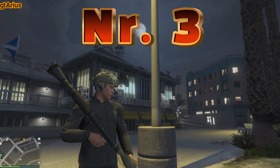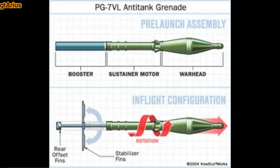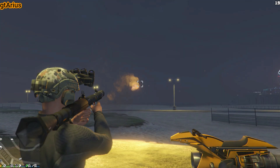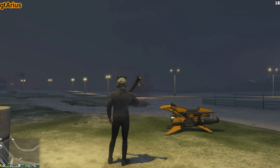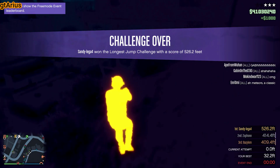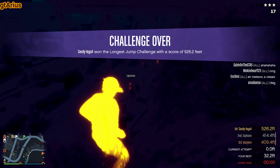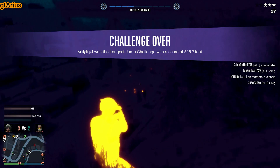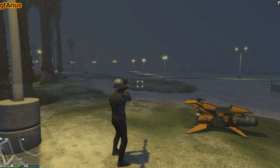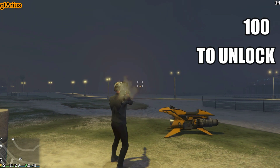Must-have weapon number 3 is the RPG — Rocket-Propelled Grenade. The most basic explosive weapon: a portable, shoulder-launched, anti-tank weapon that fires explosive warheads. Very effective for taking down vehicles or large groups of assailants. No other weapon can match its destructive power — a nearby hit will get the job done. Keep in mind you can skip the reload to make it fire rapidly. Unfortunately, you will have to be level 100 to unlock it.